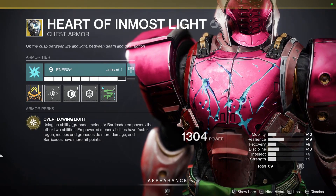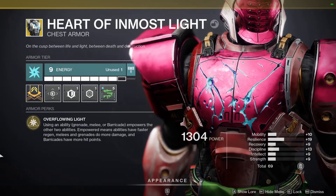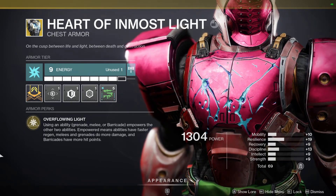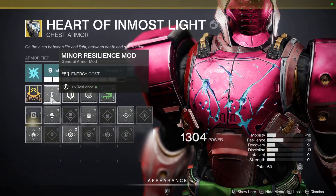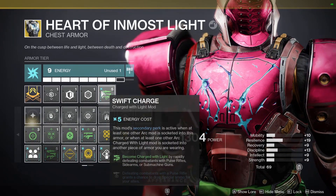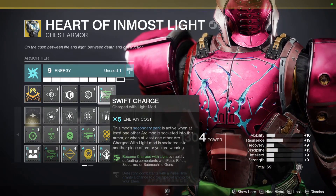For the exotic, we're using Heart of Inmost Light. Its perk, Overflowing Light, means using any ability — Grenade, Melee, or Barricade — empowers the other two. Empowered abilities have faster regen, Melees and Grenades do more damage, and Barricades have more hit points. We use this to start the build by popping the Barricade, empowering the other two, using the Melee for more damage, and throwing the Grenade to freeze enemies and get abilities back faster — all to spam Stasis Crystals. We've also got a minor Resilience mod, Concussive Dampener, Sniper Damage Resist, and Swift Charge.